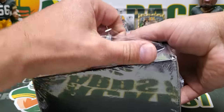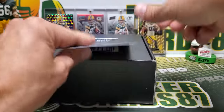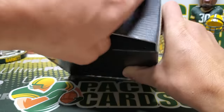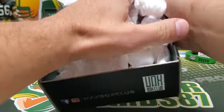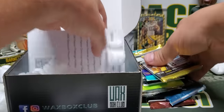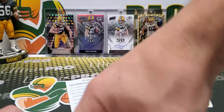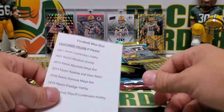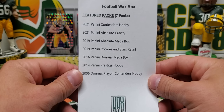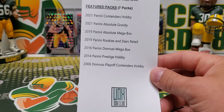So let's open the regular wax box and see what we get. We got our little card they put in the front — I like that they do that. Let's get these packing peanuts out of here. Looks like a 2016 retail pack — it's been a long time since I opened that stuff. Contents: wax football wax box — Contenders hobby, Absolute Gravity, Absolute mega box pack, Rookies and Stars retail, Donruss mega box pack, Prestige hobby, and 2006 Contenders hobby.